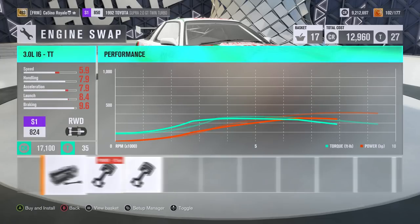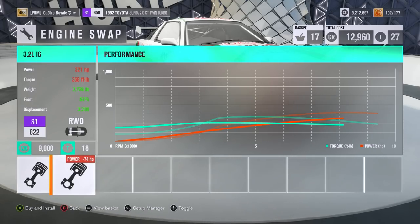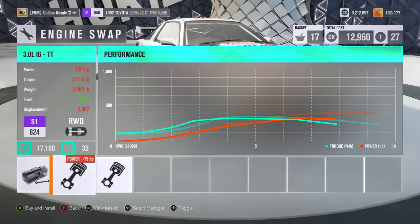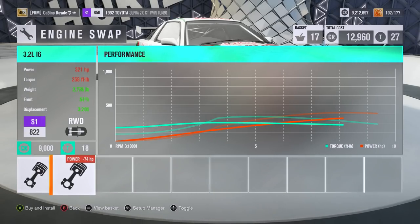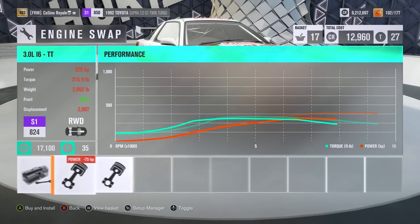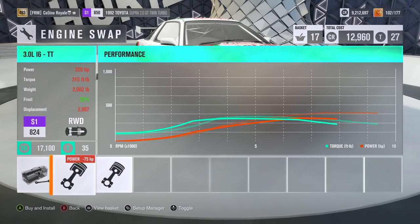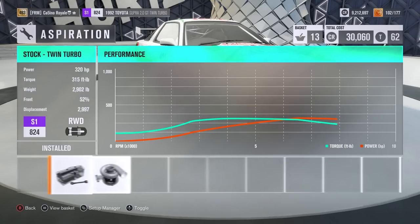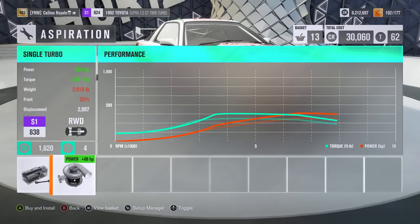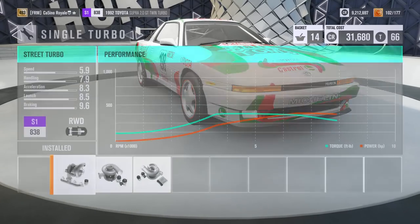I don't actually know what engine we're going to get — I assume a V8 of some description potentially. A 3-litre twin turbo i6 or the 3.2? We don't get a V8 option on this car — I'm surprised, most cars have a V8 option. Do we want to go for the twin turbo i6, or the considerably lighter 3.2 litre? I don't think I've ever used the 3-litre inline 6 in a build before, so we'll go for that. The single turbo is actually a better option than the twin turbo in terms of power, so I'm going to go for the single turbo option.